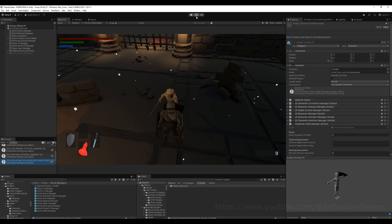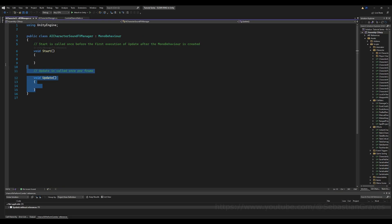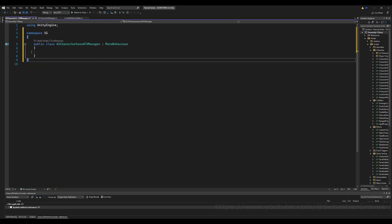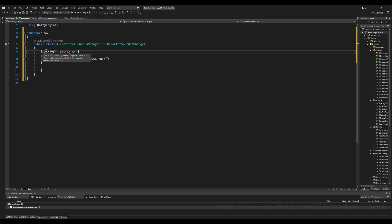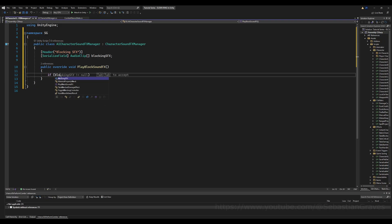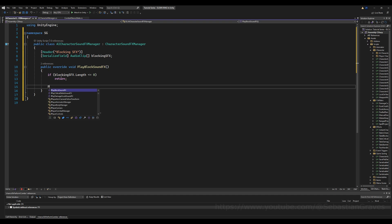But the AI is entering a guard break stance every time, and not playing any blocking sounds because we usually get those from the weapon. Let's make an 'AI character sound effect manager' script. Delete the update and start functions as per tradition. I'm going to make this derive from my namespace and have the class derive from character sound effect manager, so we can override 'play blocking sound effects'. Let's make a header for blocking sound effects, add an array of sound effects, check the length is above zero, then call play sound effect and pass world sound effect manager dot instance dot choose random sound effect from array, passing the blocking sound effects array.